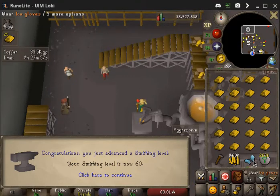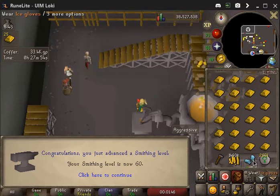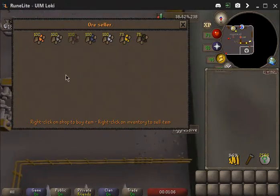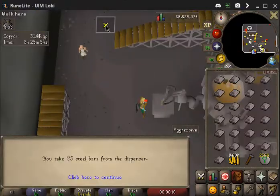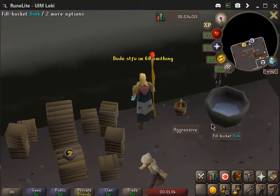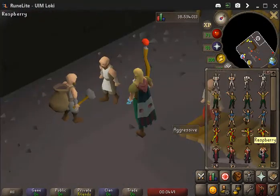Let me show you how to make steel plates real quickly. First, you open up the shop. You're gonna buy the ores and place them on the spot. Now, instead of shift-click drop, stop — gonna take them to the top.